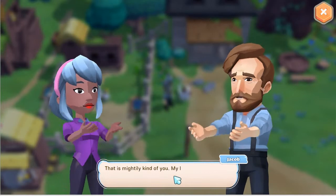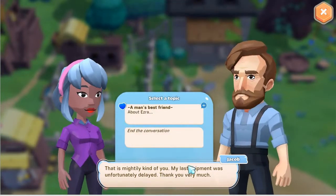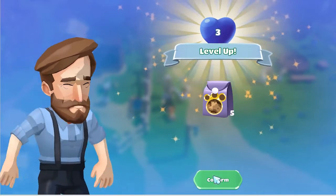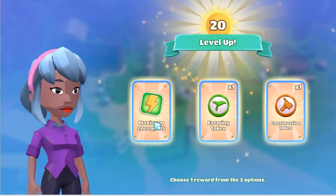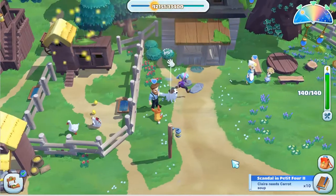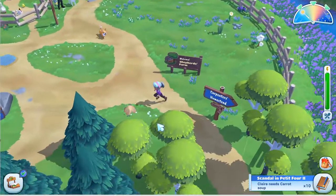"How about your request? You have more animals than I do." "Mighty kind of you. My last shipment was unfortunately delayed. Thank you very much." So now we are level three, and he gives us fancy animal treats in week two. Let's grab another fifteen energy while we're at it.